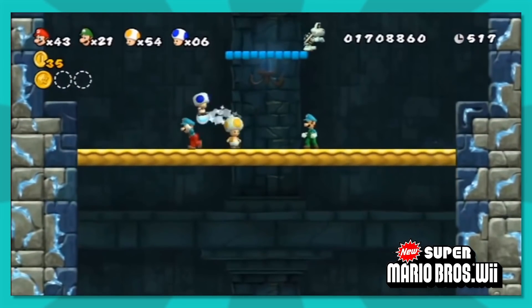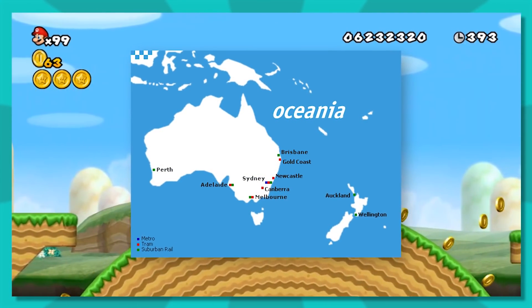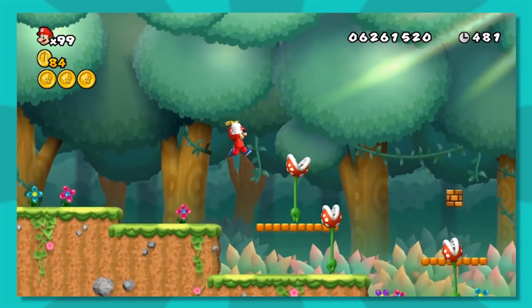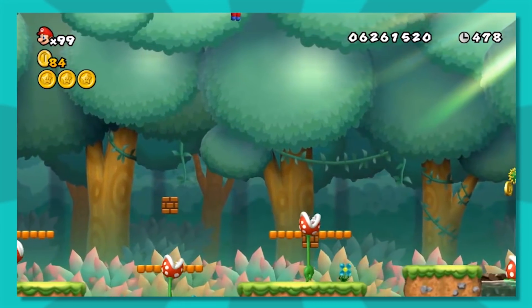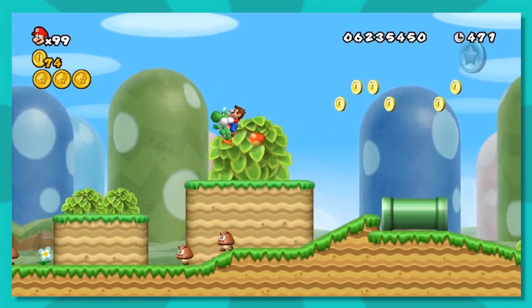This is the first 2D Mario game to have four-player local multiplayer. Did you know this is also the first Mario game to release in Oceania first? That's really random — wonder why Nintendo chose to do that. You can't go wrong with the propeller mushroom — it's so broken, yet so great at the same time. Yoshi makes his triumphant return from Super Mario World, and he's got the good old flutter kick.